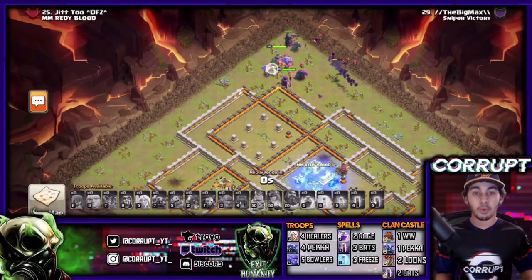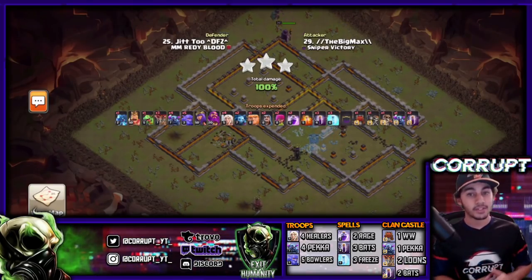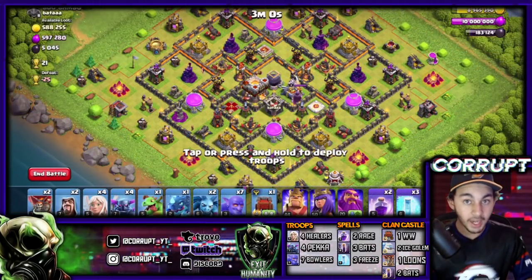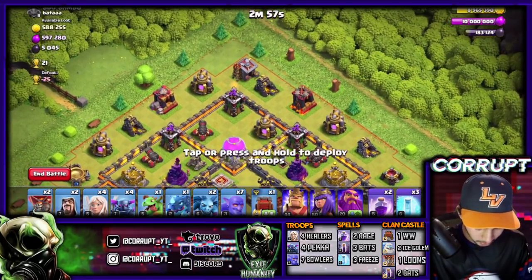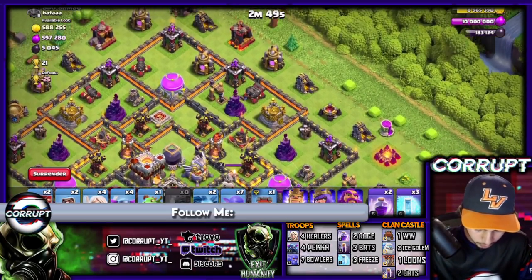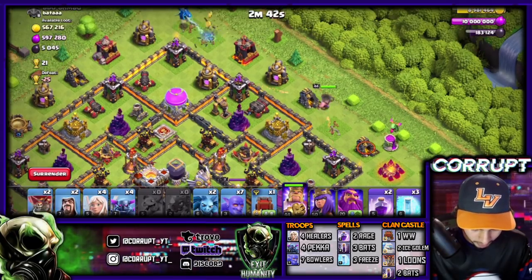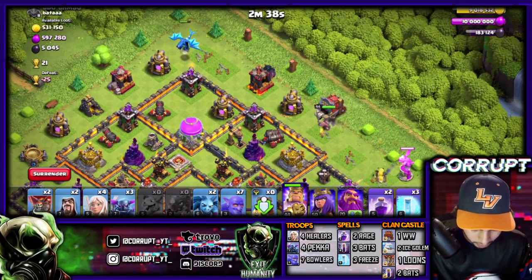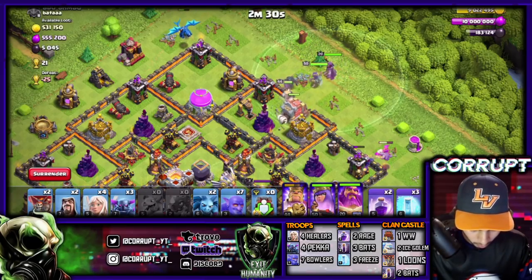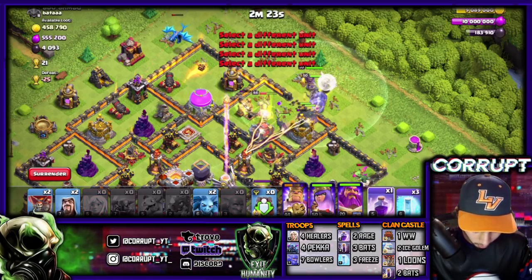This is a fairly good example and a slightly weirder base, but it gives you the opportunity to learn to be patient with your attack. Now for another live attack - this time we're going to show the use of an Ice Golem with our Pekka BoBat. We've got this base design and we're jumping straight in. We've got two Ice Golems in the CC in the Wall Wrecker. We're just trying to create the funnel to go in the right direction. Use a PEKKA here, Wall Wrecker goes right where I want the attack to go. Drop in the Queen, drop in the Warden.